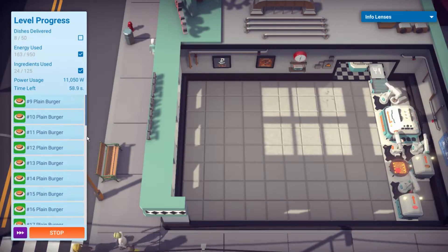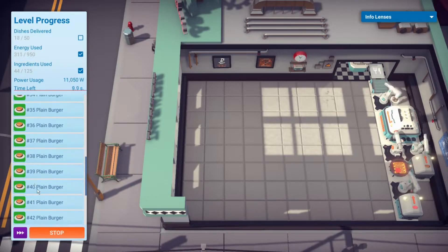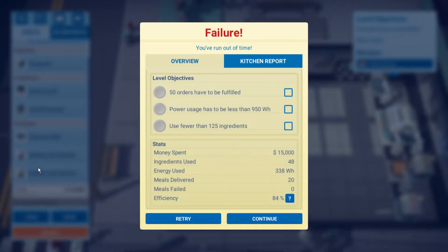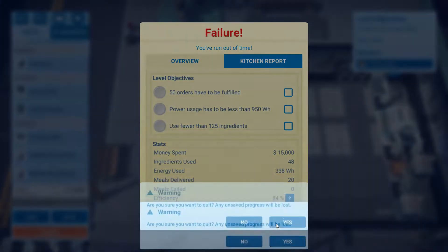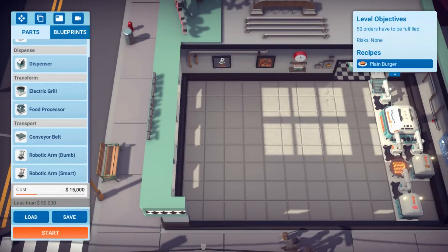This might actually be really, really easy. Our power is getting up there for the order number we're at, though. What do I fail with — out of time? How do you do that? Oh wait, wait, wait.